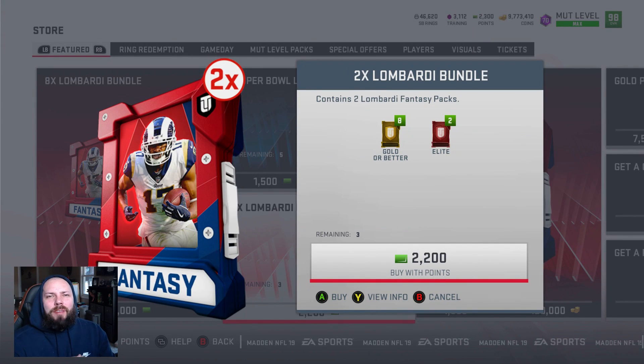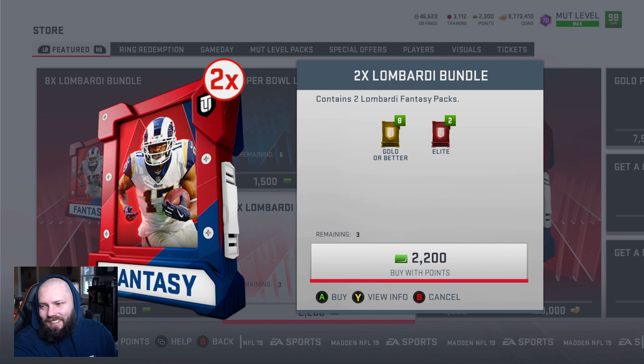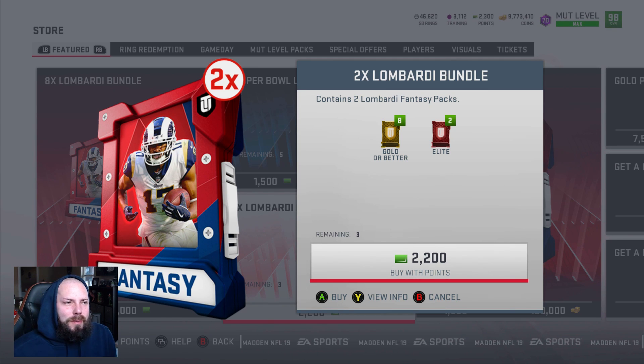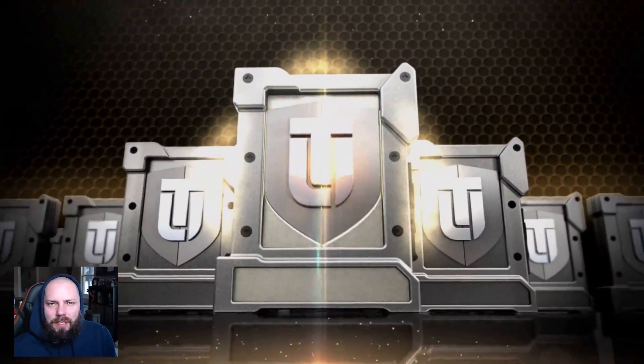Hey, what is going on Madden family! We are back again — always fun, always more, always something going on. Today Super Bowl content dropped. We're going to get to it. There are Lombardi bundles and packs. We're just going to open the very tiny baby bundle just to see what's in it.